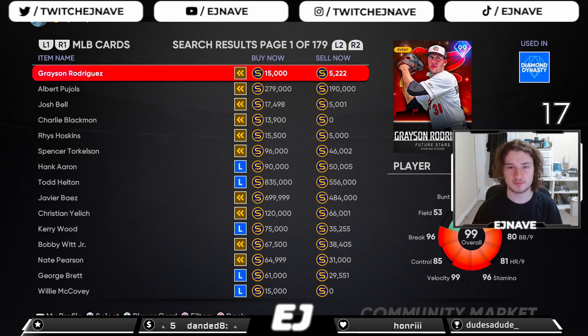The number one way, as is the case every year, is flipping the market. It seems pretty obvious but it's definitely one of the most essential things to get started with, especially at the beginning of the game when card interest is insanely high. Cards get sold insanely fast and you'll even see some stub gaps that are weirdly high for cards being sold that fast.